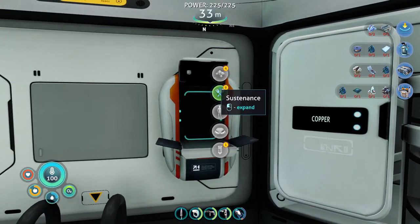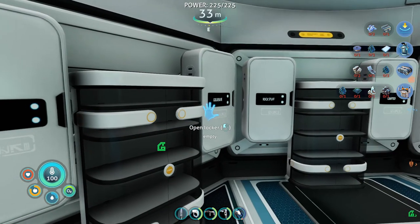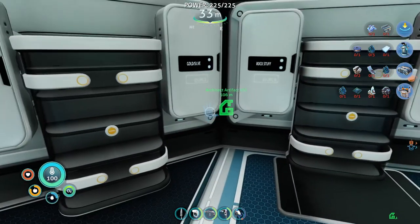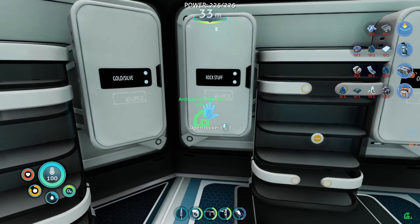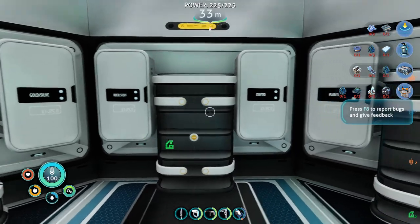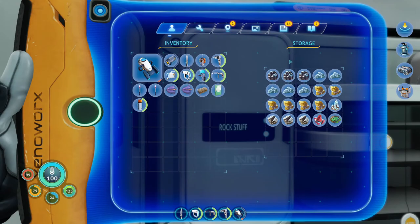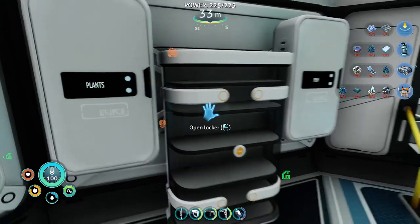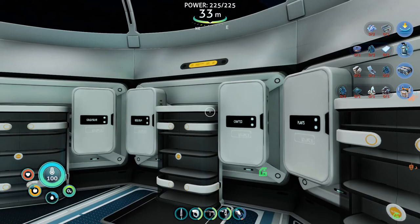Plasteel ingots — I need titanium. So we've organized it as copper, titanium, and gold and silver without an E because I ran out of space. Other rock-like stuff over here. I'll probably end up moving salt. Crafted stuff, plants, eggs — and any fish I've picked up.